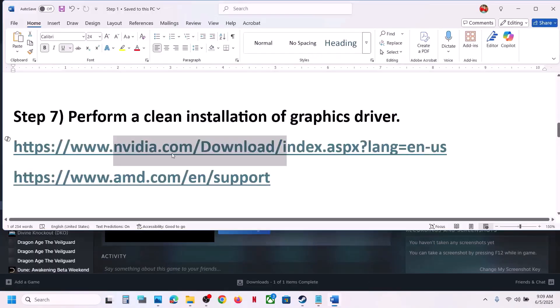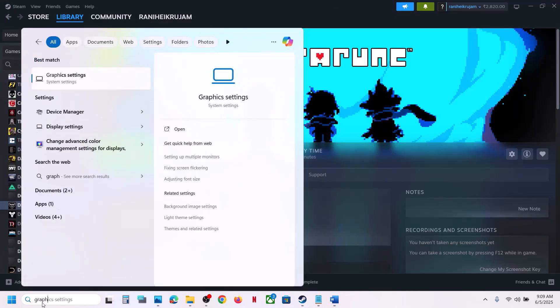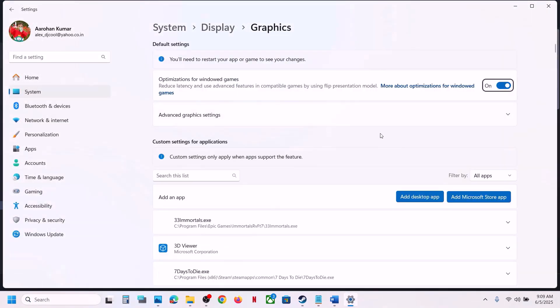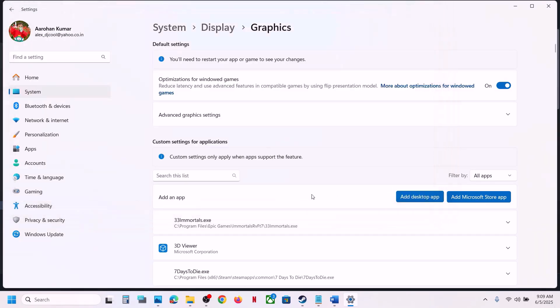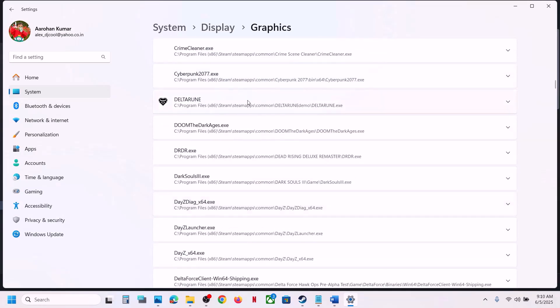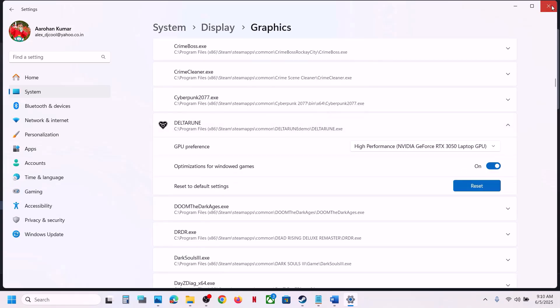The next step is to run the game on the dedicated graphics card. Type 'Graphics Settings' in the Windows search box, click on Graphics Settings, then click 'Add desktop app'. Go to the game installation folder, open the game folder, select the game EXE file, and click Add. Once the game is added in the list, click on it and select 'High Performance' to assign the dedicated graphics card, then launch the game.